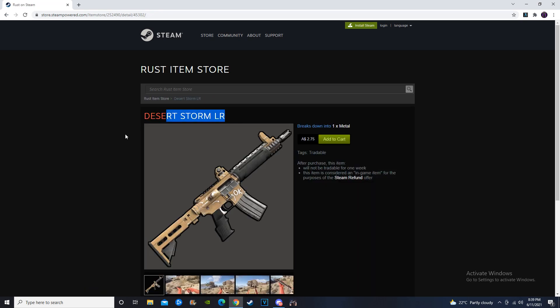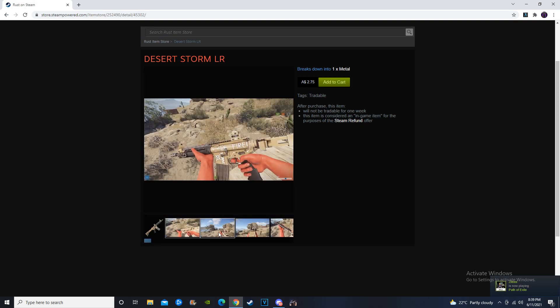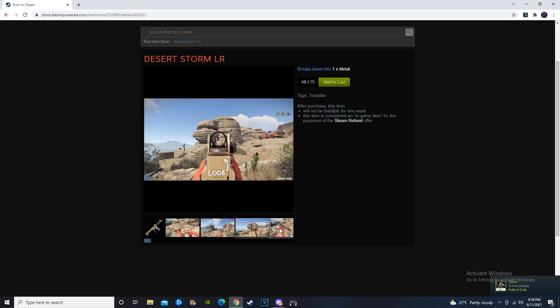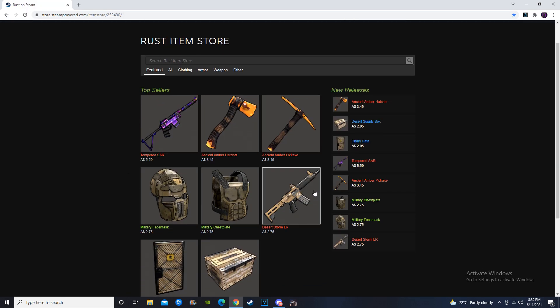Moving over to the Desert Storm LR going for $2.75. This is literally just a Desert-themed, Military-themed LR. Overall, to be honest, it doesn't stand out in my opinion. We've had a lot of other LR skins already accepted into the game, and I don't think this one is going to make you any profit. At $2.75, I don't think it's going to sell very well. Currently it's 6th on the top sellers, but overall I'm not going to recommend investing in the Desert Storm LR this week.